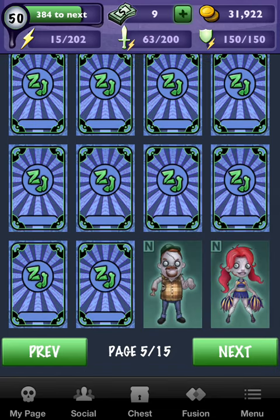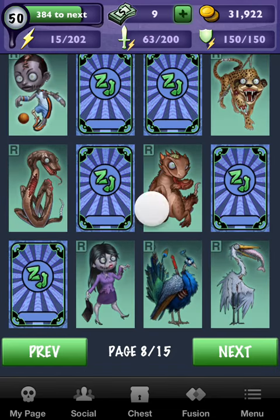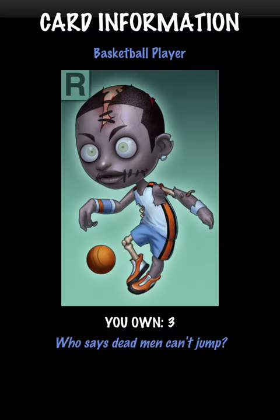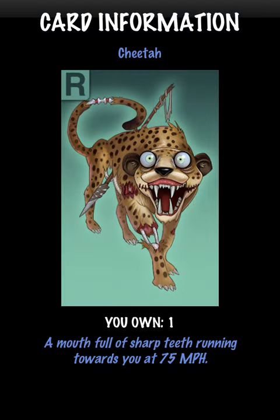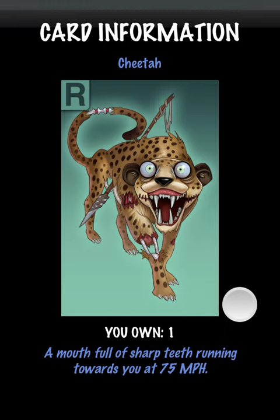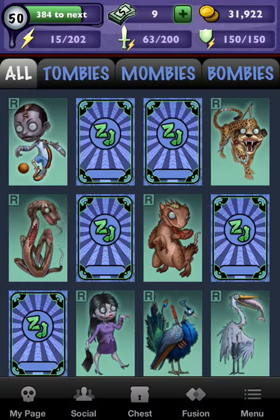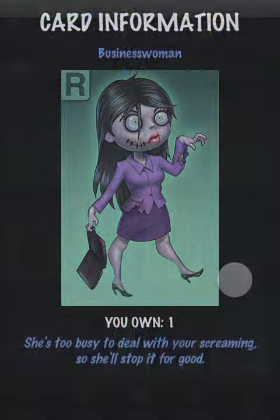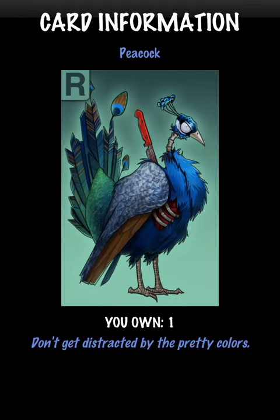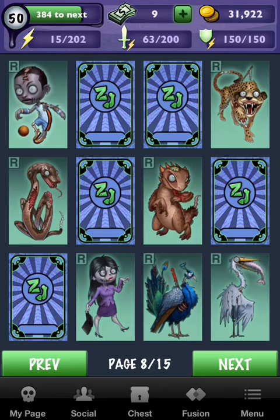Let's see what else we got. I got three of these guys. Cheetah, one — it's the first red card I ever got. Horned Lizard, one. Python, one. Businesswoman, one. Peacock with the knife in the back, one. Grit, or whatever, one.